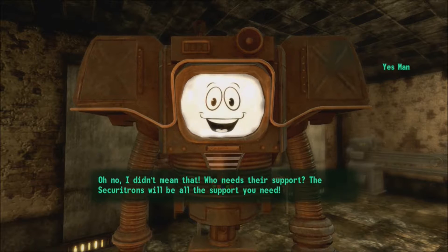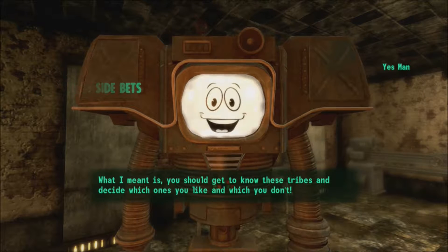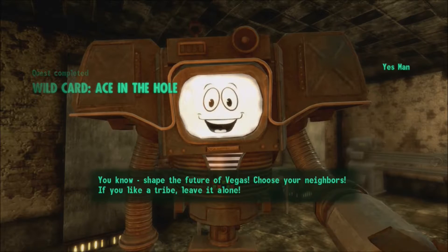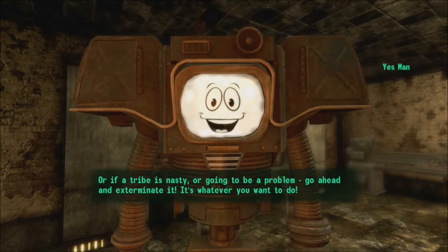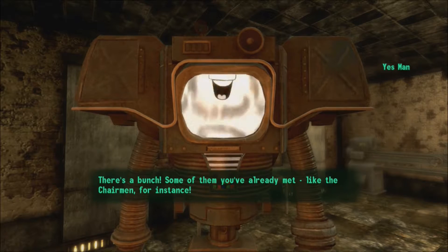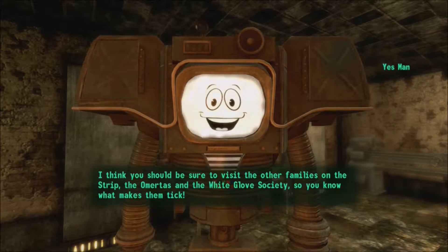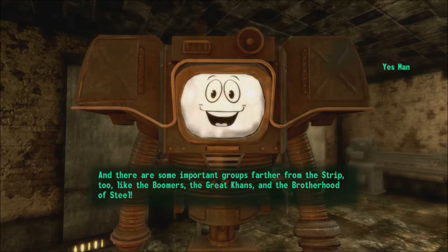The securitrons will be all the support you need. What I meant is you should get to know these tribes and decide which ones you like and which you don't — shape the future of Vegas, choose your neighbors. If you like a tribe, leave it alone; if a tribe is nasty or going to be a problem, go ahead and exterminate it. There's a bunch — some you've already met, like the Chairmen. You should visit the other families on the strip: the Omertas and the White Glove Society. There are also important groups farther from the strip, like the Boomers, the Great Khans, and the Brotherhood of Steel.